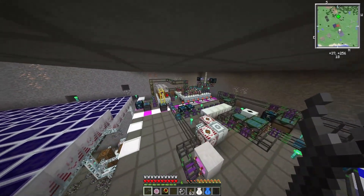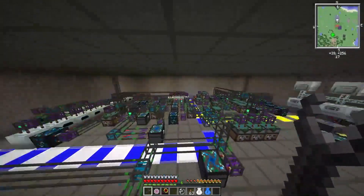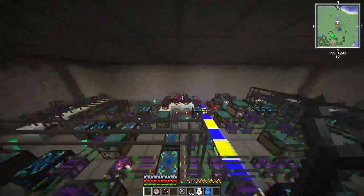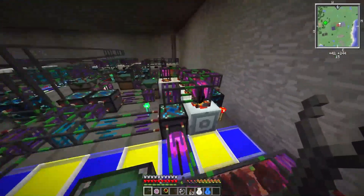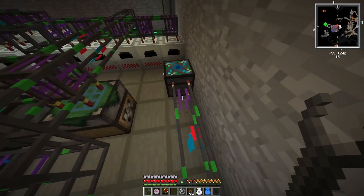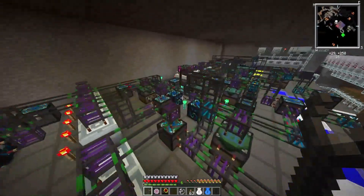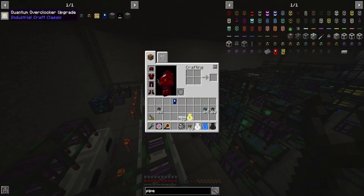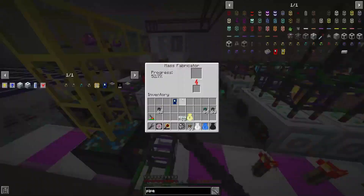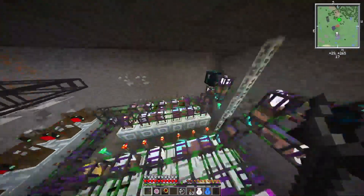Welcome back everybody to episode 17 of our Tech It 2 playthrough. In this episode I will be rebuilding most of this HV solar array factory in order to optimize it and upgrade a bunch of the components. I have various spots where overflow is a massive issue and overflow chests that don't work perfectly. I have inefficiencies because I'm not using any overclocker upgrades, and my UU matter production has no scrap in it when there should always be scrap so that it goes faster.